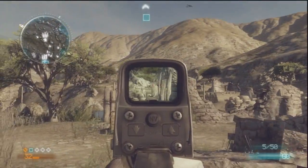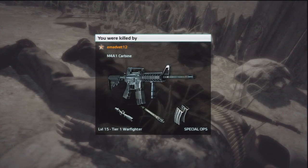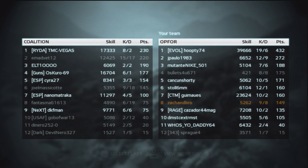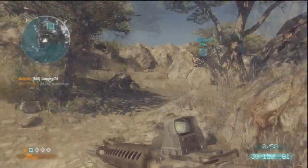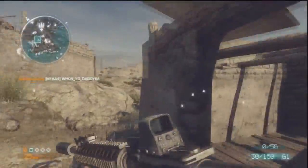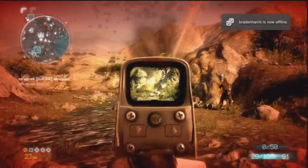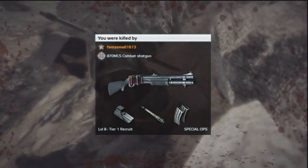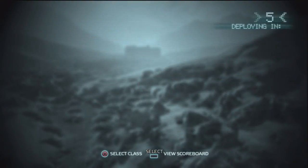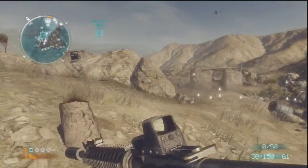Whatever class you're comfortable with, please use it and it'll really benefit your team. If you're a really good sniper, use the sniper class and take out bad guys near the objective. If you're good with RPGs or taking out tanks, the Spec Ops class is great for you. If you like getting up in the enemy's face, Spec Ops is also a good fit. If you prefer mid-range engagements like me, you'll prefer the Rifleman class — it keeps things in favor of whoever has better cover.